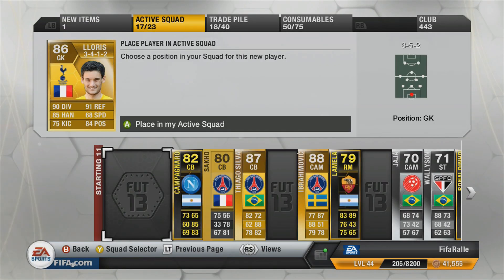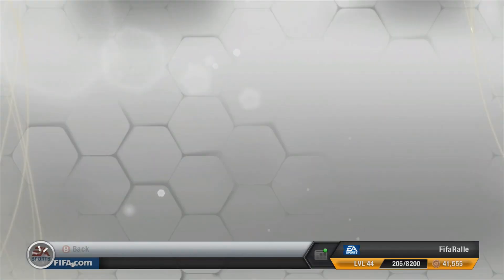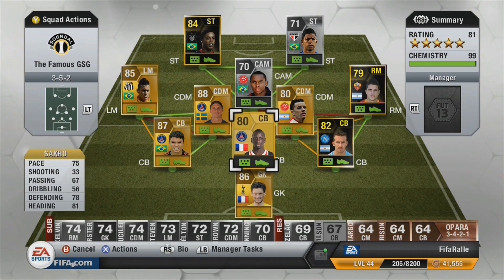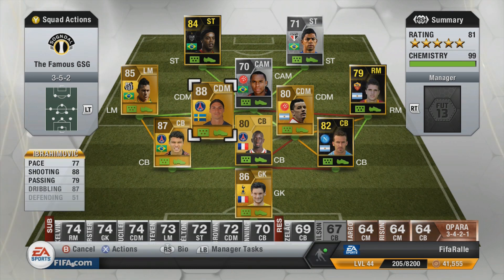We get Lurie for goal, so the squad is starting to shape up pretty nicely. We get Neymar of course — the choice was between him and Ronaldo, and it was easier to get the chemistry out of Neymar. Then we get D'Alessandro to link up. This is the ultimate skill squad. It doesn't have any sort of defense problem — well, it has a pretty fast backline and center-backs. On goal we have Lurie, we have Sahu, and Thiago Silva there to link up with Ibrahimovic on the center-defensive mid.